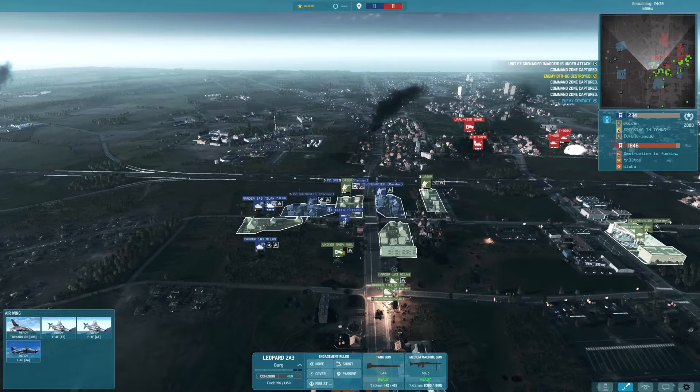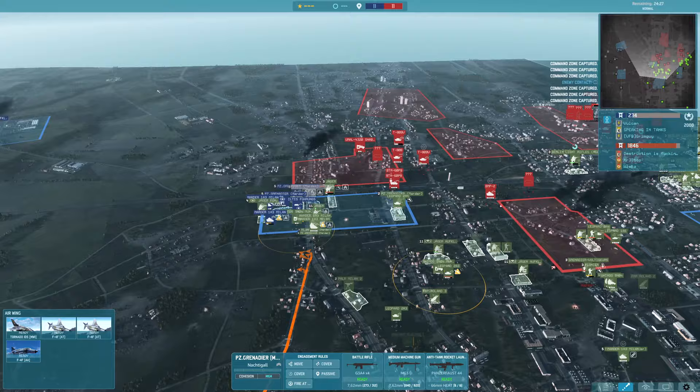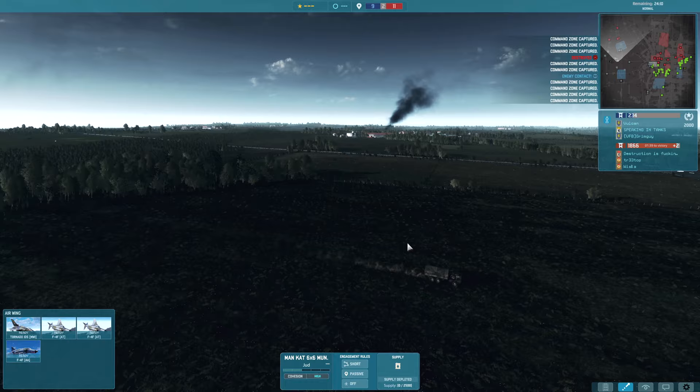Meanwhile on the right-hand side, most of my Marders are damaged — they've lost their effectiveness at least. We've got three units of Panzergrenaders left. The middle sector in the town is currently being contested again. The Munkat got drained so fast so we're going to sell that. The 2A3 is the only tank directly engaging my opponent's armour, but two more 2A3s are on the way and I've just got to delay long enough for them to arrive.